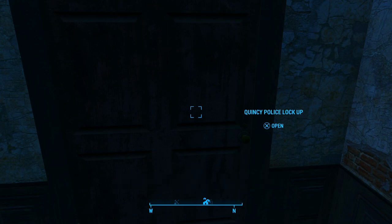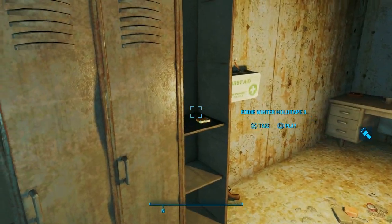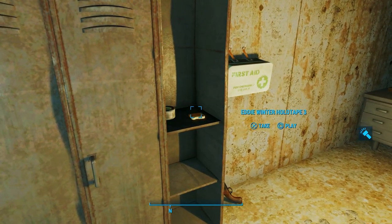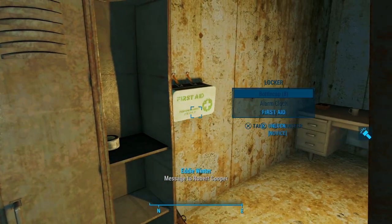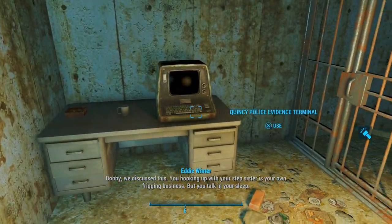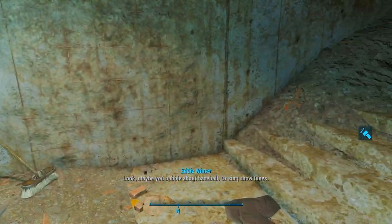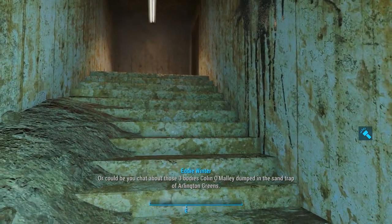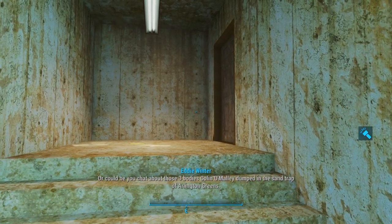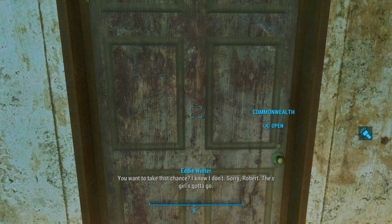Let's go into the Quincy police lockup. We're going to listen to an Eddie Winters holotape. Message to Robert Cooper — Bobby, we discussed this. You hooking up with your stepsister is your own business, but you talk in your sleep. Look, maybe you babble about baseball or sing show tunes, or maybe you chat about those three bodies that O'Malley dumped in the sand trap at Arlington Greens. Sorry Robert, the girl's gotta go. Eddie Winters signing off.